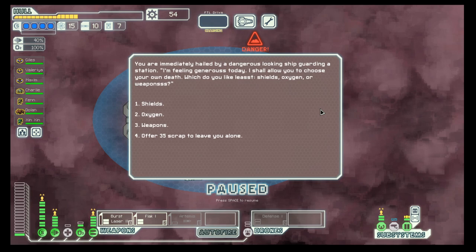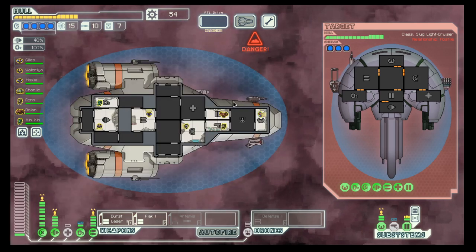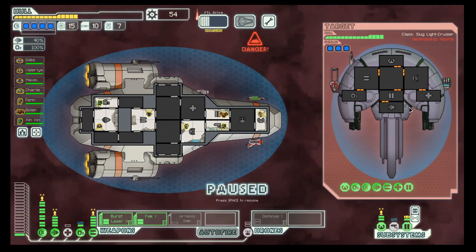They want to hack something and give us the option of shields, oxygen, or weapons — or we can pay them not to do that. We opt for oxygen because we upgraded one level; that still leaves us one level and we are good to fight. They have three shields, so it's a bit of a timing issue and I'll play it with a lot of pause.